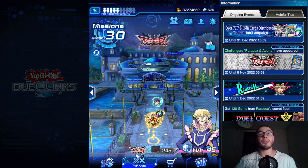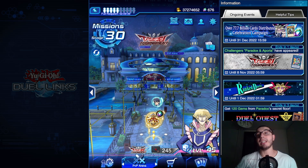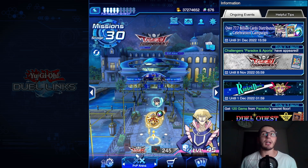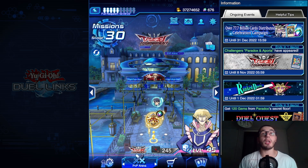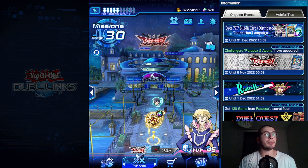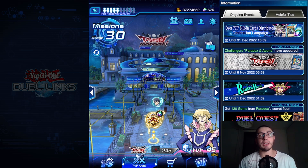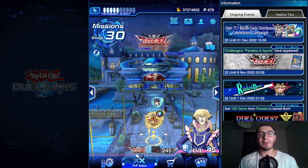Let me start by saying this will not be the only version I'm bringing to the channel — this is just the first one. I wanted to be clear because I know a lot of you will be disappointed, as this decklist features the Ancient Gear Reactor Dragon, which comes from the Destructor deck. A version with the other skill — Battle Ancient Gear — will come soon, so don't worry.